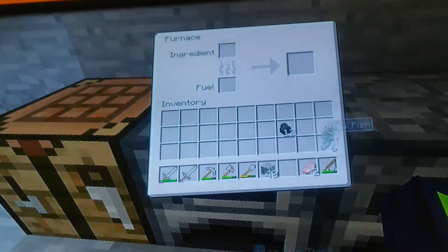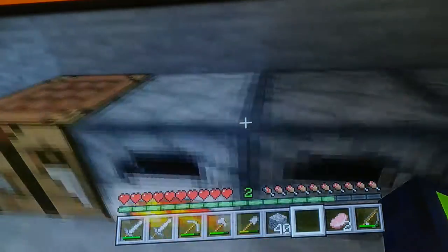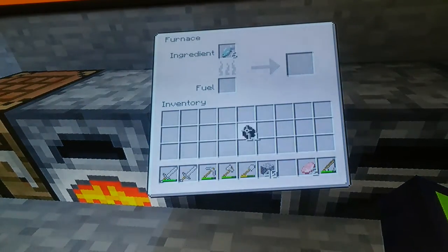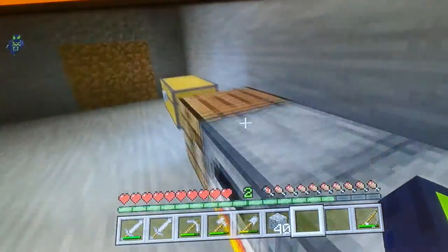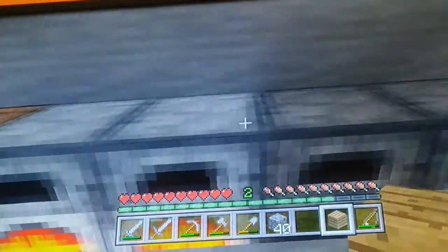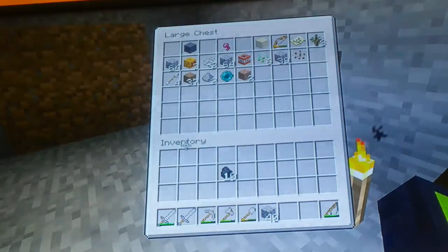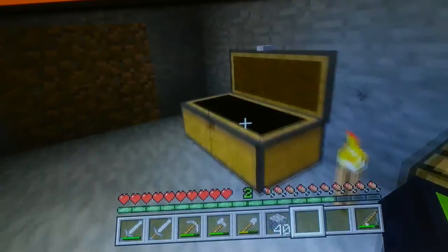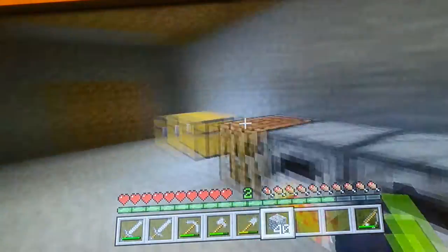I'm gonna cook up some food. Let me get some of this and some of that. One coal should do it. Fun fact: with one coal you can actually cook eight items. So yeah, that's pretty good. Let's cook the rest of that.